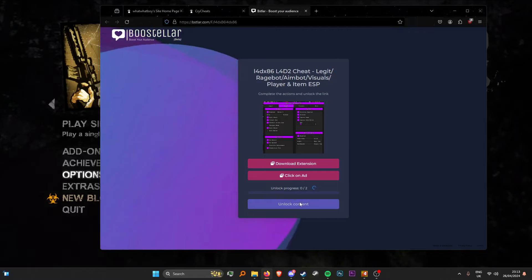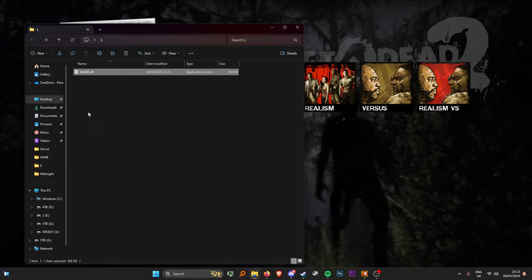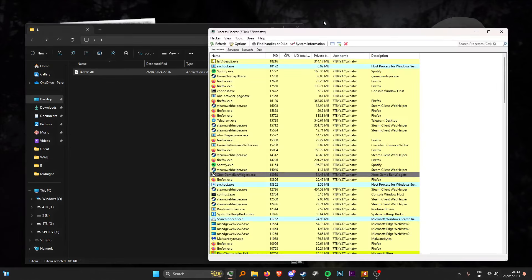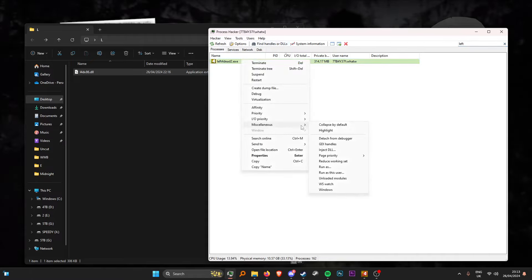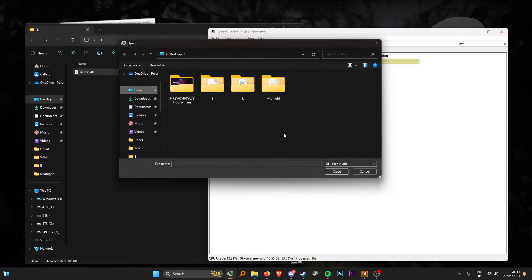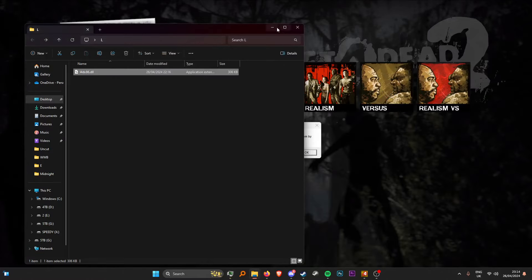All you need to do is unlock the content, then it will download your DLL. Once you receive the DLL, all you need to do is get it into an injector. I'll be using Process Hacker today. Right click, go to the miscellaneous tab, inject DLL, go to the file location, put the DLL in, press Open, and that's all you need to do.